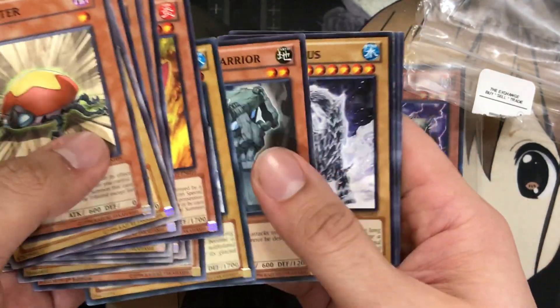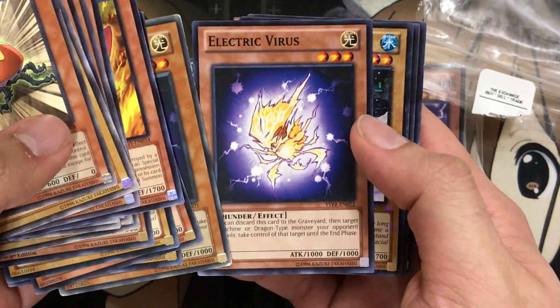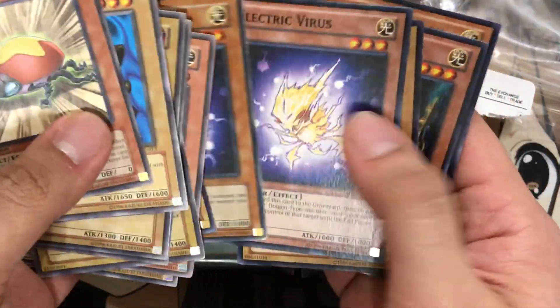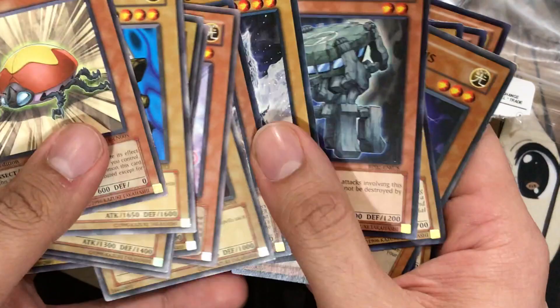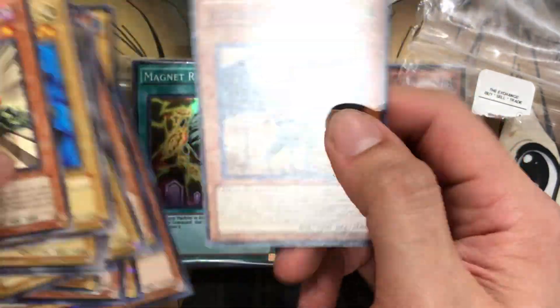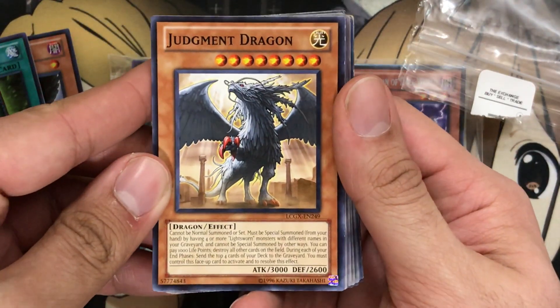I always like to see if there's maybe some kind of usable common within all these. Electric Virus, two Electric Virus. Another Frostasaurus — did we get four? Almost a playset. Another Frostasaurus, Kaiser Seahorse, and the last one's actually a usable card from Legendary Collection GS: Judgment Dragon.